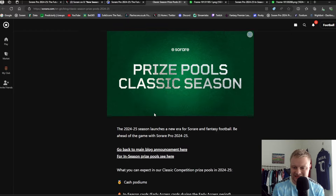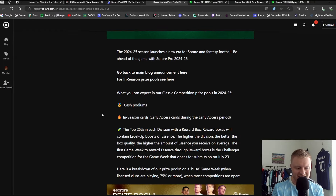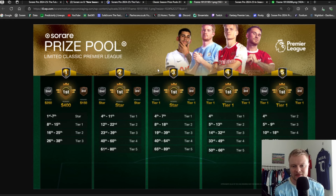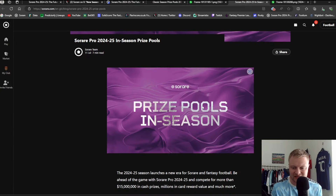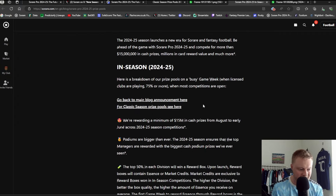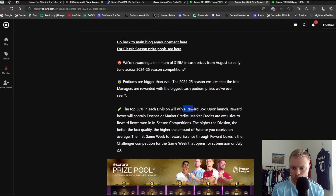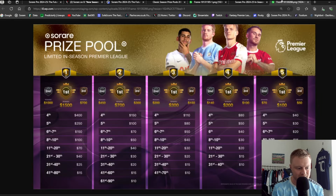For Classic seasons, the top 25 managers in each division receive a reward box. Here's an example of the Limited Classic Premier League prizes. For In-Season competitions, Sorare are now giving out reward boxes as well as cash — the top 50% in each division in In-Season will also get a reward box, which can include essence and market credits. Here's an example of the Limited In-Season Premier League competition cash prizes.